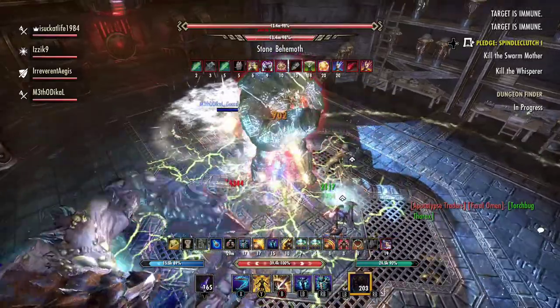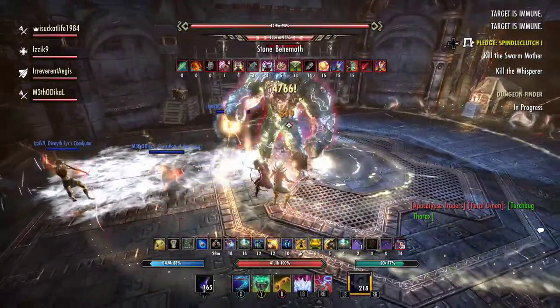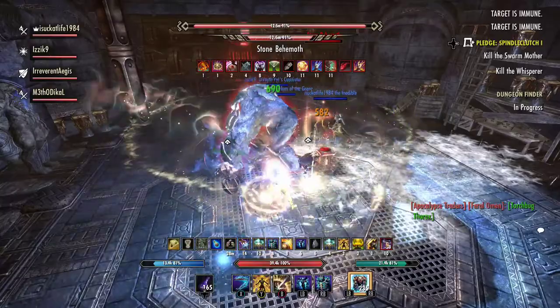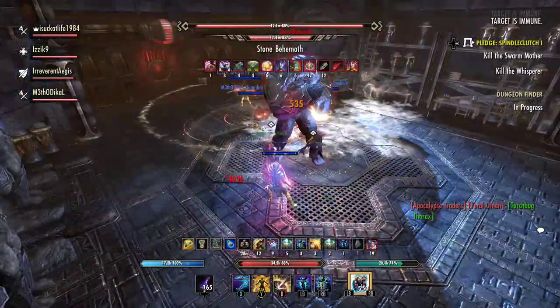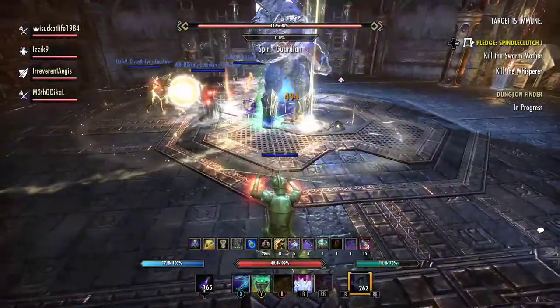Let's first go over the priority attacks for you to look out for. The first one — when sparks start flying out of his body — is his heavy attack. So when you see those sparks, he's going to take his hand and put it out to the side. When he puts it out to the side, that's when you roll dodge. You don't want to roll dodge too early or too late; it hits pretty hard, it's a big AoE. Arm out to the side — hit roll dodge.